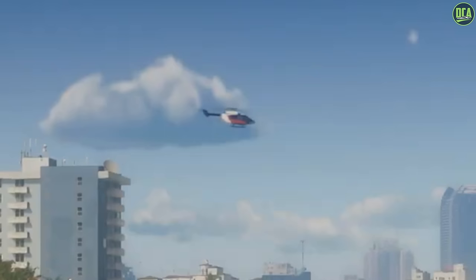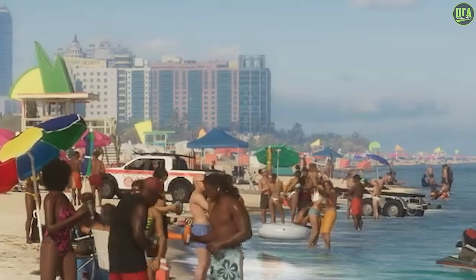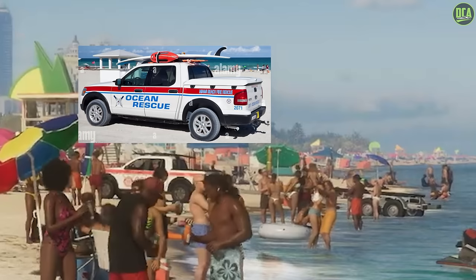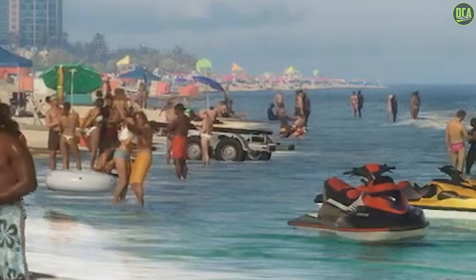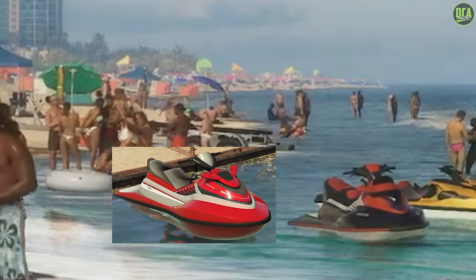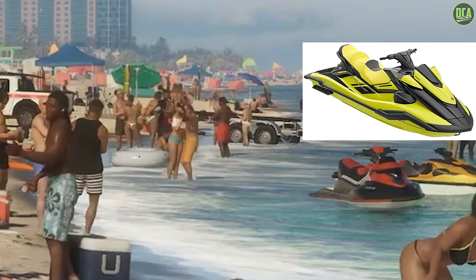Moving on to vehicles, we have the Super Valido helicopter in this shot at the top and the Sea Sparrow on the right. In the middle we have a lifeguard truck which looks to be based on the second-gen Ford Explorer Sport Trac, pulling a boat trailer. The black and red jet ski looks to be an updated Sea Shark from GTA V. However, the yellow one looks to be a brand new model based on the Yamaha Waverunner, with even the optional speakers model on there. Great attention to detail.